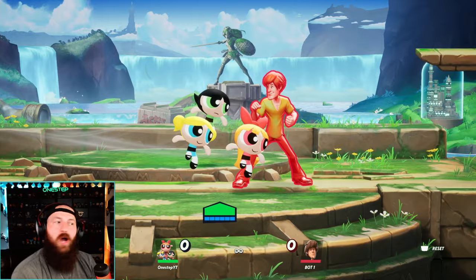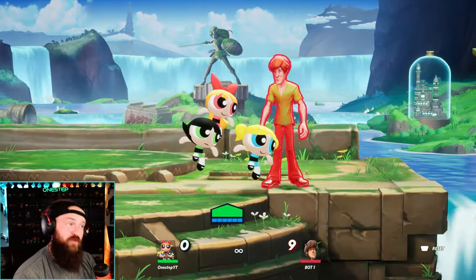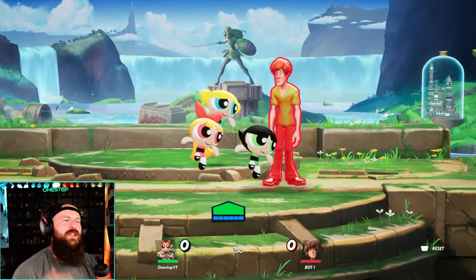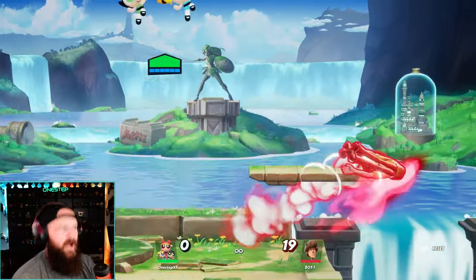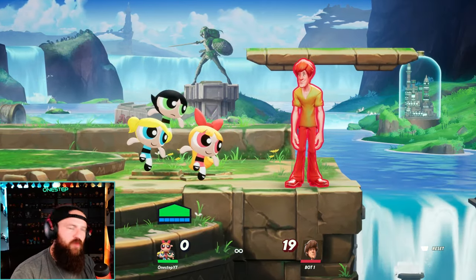Up special is a simple trio uppercut. What changes per leader is that Bubbles will go the highest but has the least knockback. Buttercup goes the least high but has the most knockback. Blossom is the standard — a balance between both height and knockback.